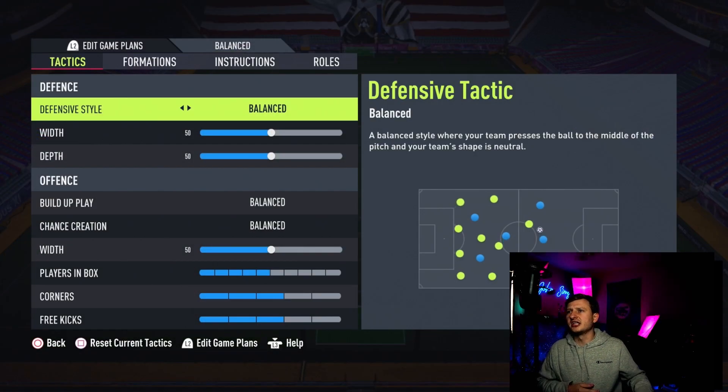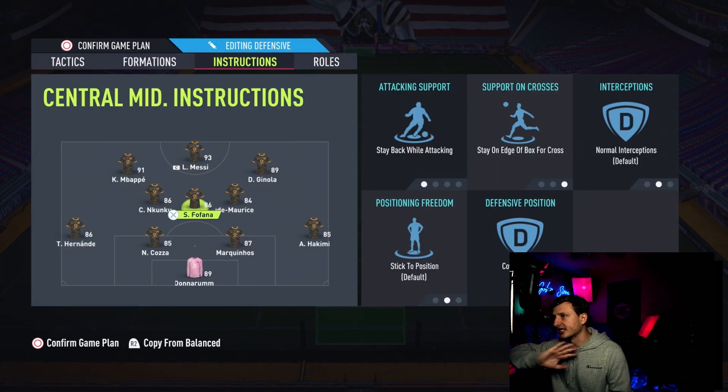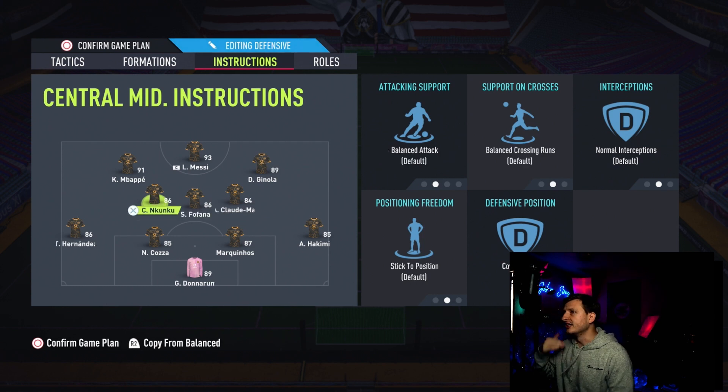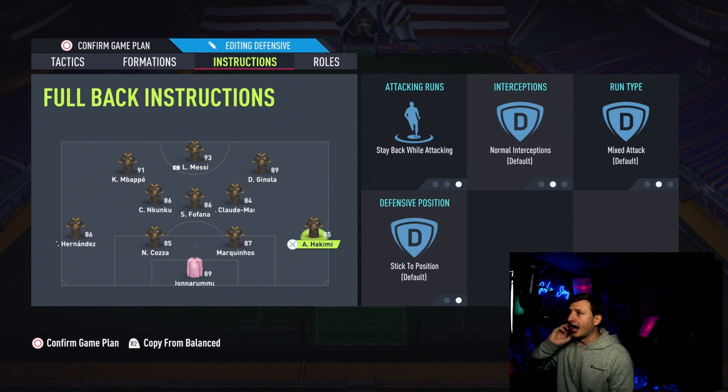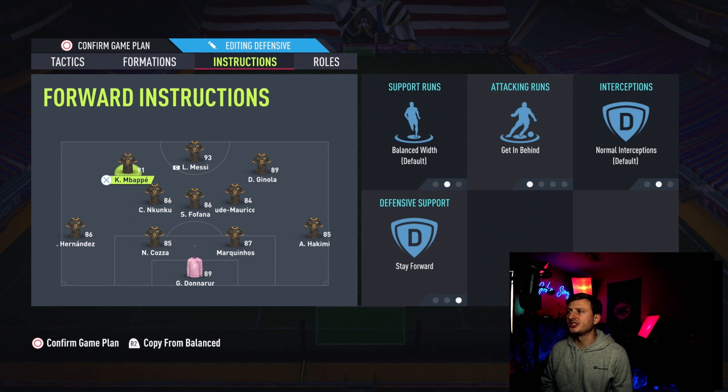I am actually using the 4-3-2-1. The main key is: stay on edge, stay back, cover center. These guys cover center very default. I do sometimes push these guys forward given late stages of the game when I need more players forward — I'll use the d-pad to send attacking runs forward.